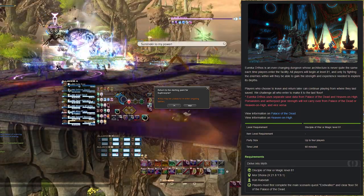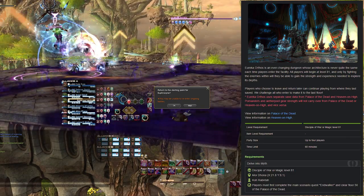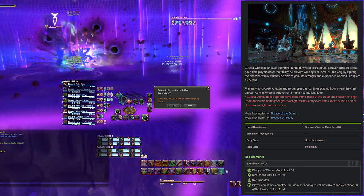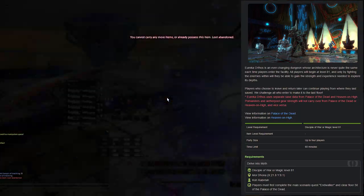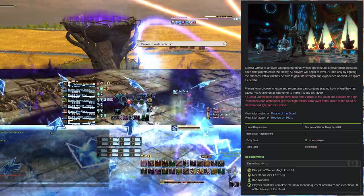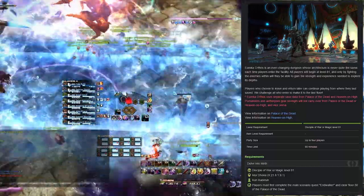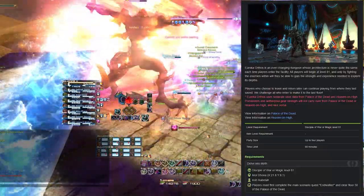You can queue either as a solo player or up to a recommended 4-player party to conquer this content. These are programmatically generated tilesets that can be in a whole bunch of different configurations, so every time you go in it's going to be a different exploration. There are different effects you'll get, which we'll cover at a different timestamp, and there are going to be roughly similar mobs on each floor.